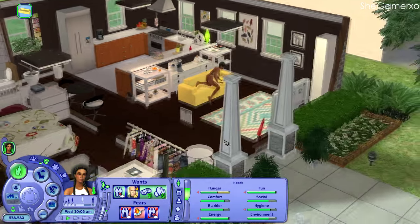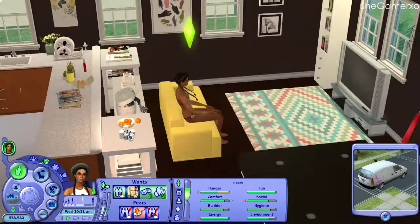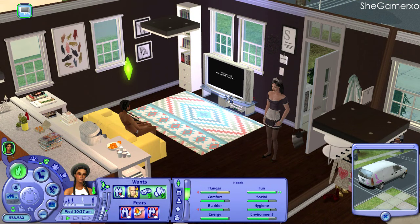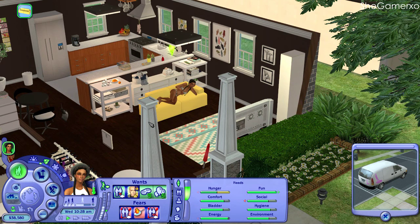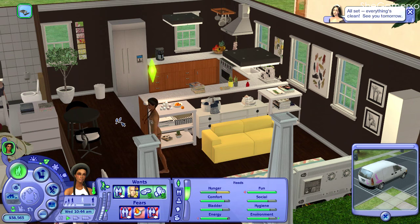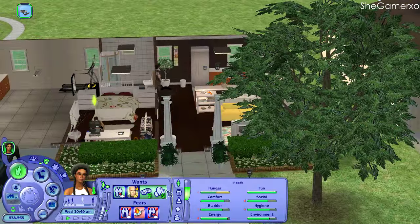Hey guys, it's Mary here and welcome back to my channel for a brand new let's play slash current household kind of thing. This is Life with Chantelle — a sim I made a long time ago. She's available for download. Her aim in life is to become a singer slash performer, and that is her lifetime wish. She's in the slacker career, around level seven.